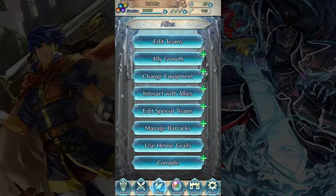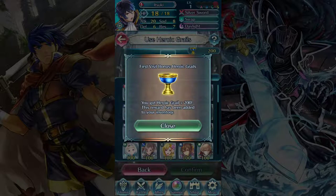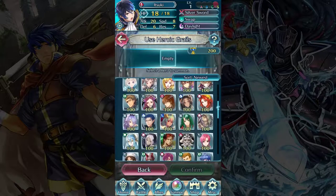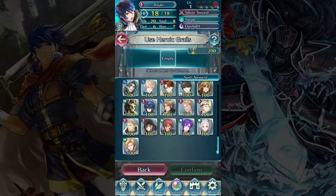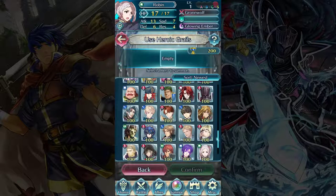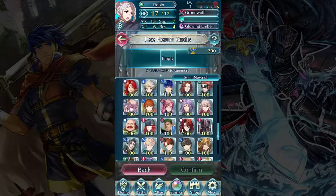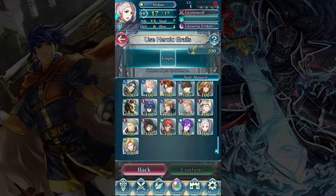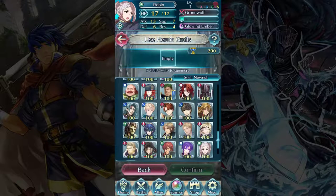Next up we have Using Heroic Grails — and we get 200 for free just for clicking on it. Heroic grails are a fairly uncommon resource; there are only a couple of game modes you can earn them from. What can you do with heroic grails? We see a selection of units — they're all four stars, and they all cost 100 grails to start. These units are limited access units that are not in the summoning pool. They are only available through special events as rewards — for example, Zephiel, Camus, Xander, or the Black Knight.